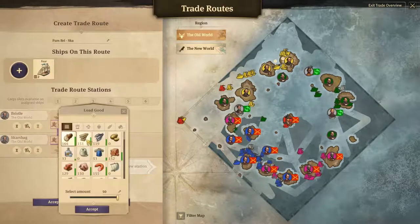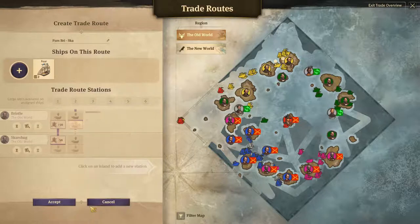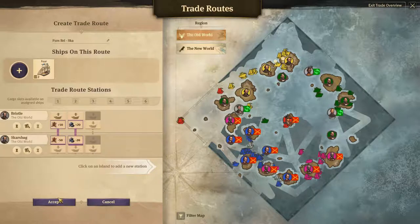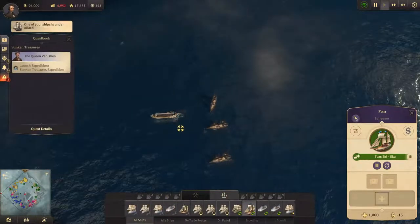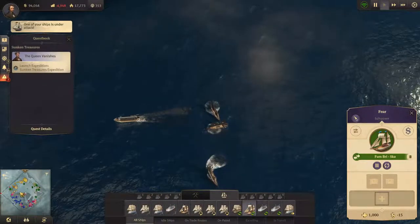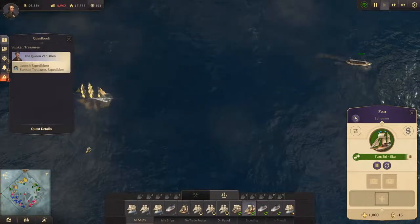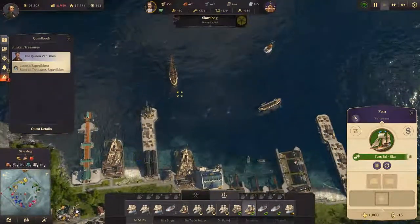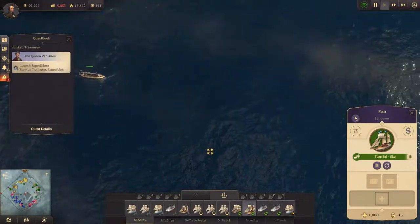Why did it select that? I didn't select that. 20 - drop off, accept. Ship under attack - damn pirates!